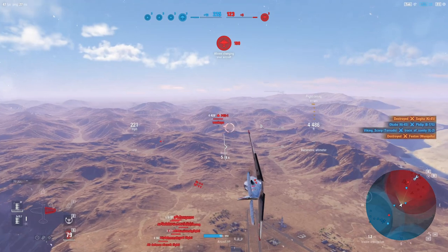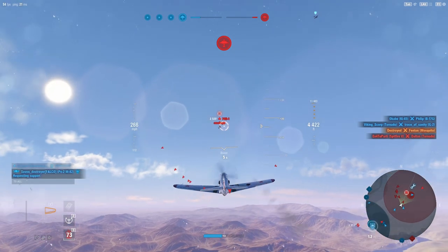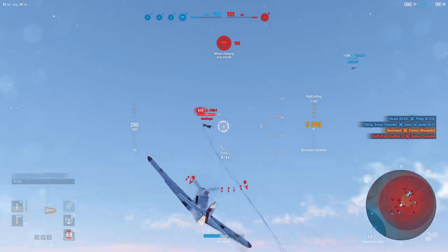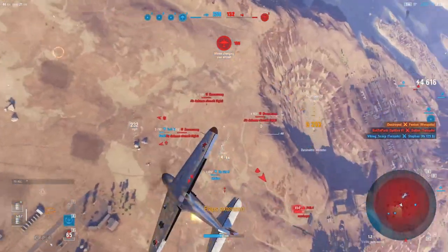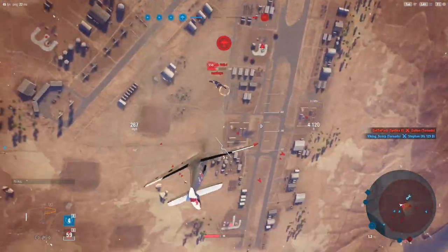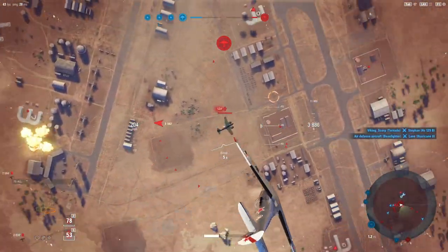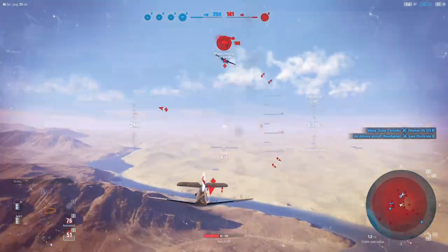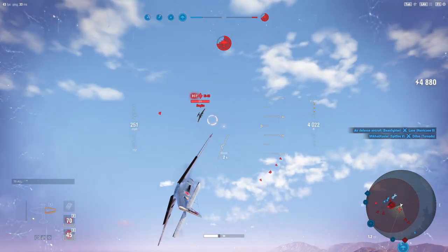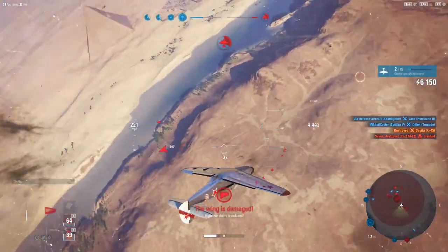I could have waited a half second there on that guy. He's worth a lot of points and he's stalled — that was unlucky. We've got a heavy on our six. It's the one we went after earlier — that's our own punishment for getting cocky with him earlier. And now there's another one here. We are catching a lot of tail gunner fire here. Looks like the time to kill is working out pretty well for us though.